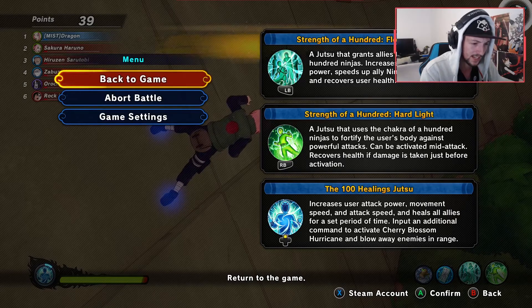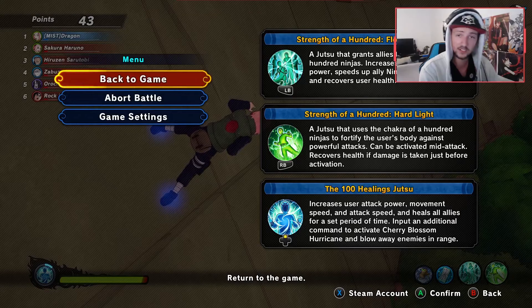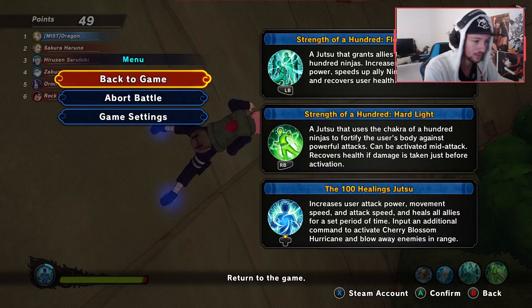It can also be activated mid-attack and lets you recover out of damage. That's pretty much all it does. They're okay, but there are better jutsus in the game — we didn't really need these.